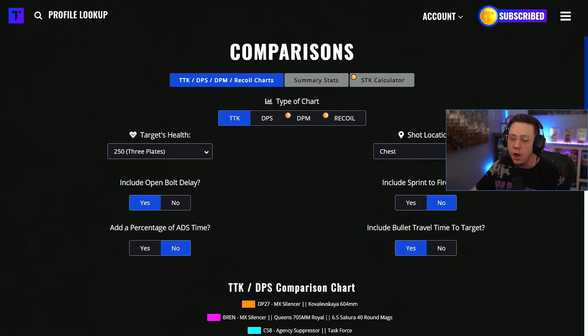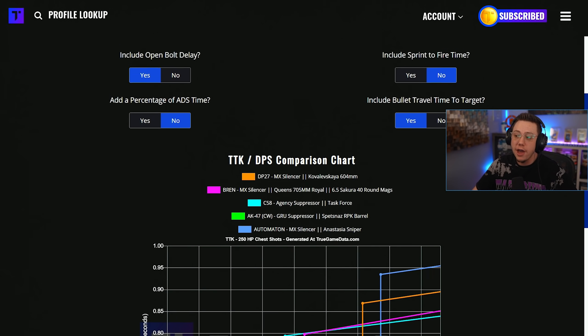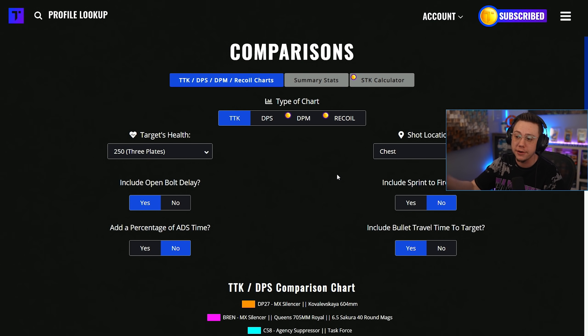What we're talking about is the DP27 — the dinner plate, the icon. This weapon has been semi-decent in Warzone since the Pacific update, but with the Bren in play nothing else really overshadows it. But it seems like with every era of weapons — Cold War, Modern Warfare, now Vanguard — there are two primary LMGs that stand out. MW had the PKM and the Bruen, Cold War had the MG82 and the Stoner, and I think this time around it's going to be the DP and the Bren.